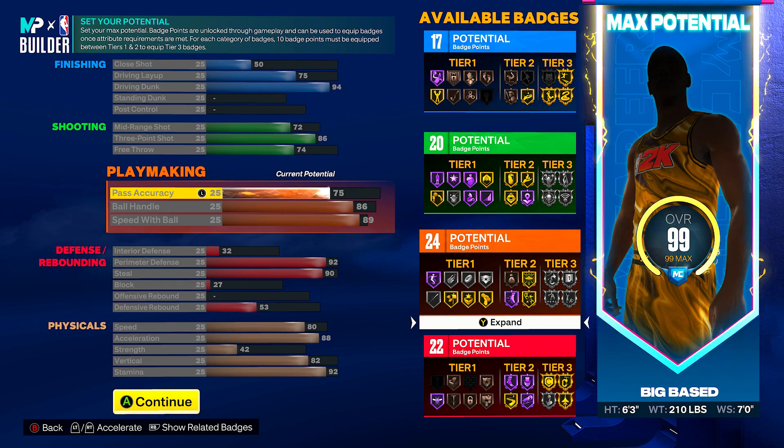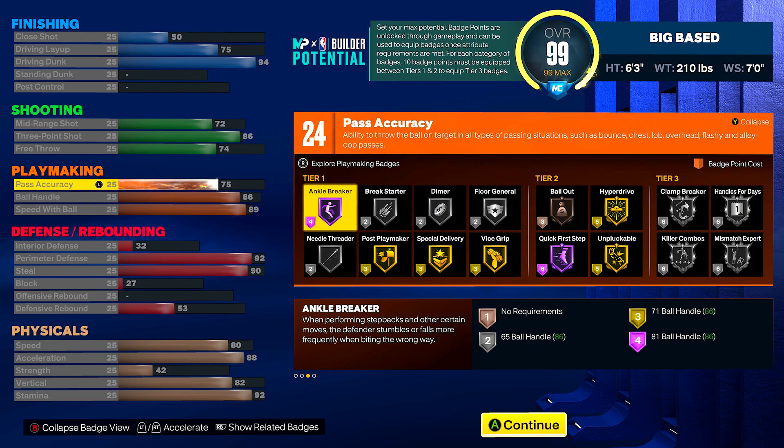The playmaking is nice too — you get 75 pass accuracy, which is just enough to zip the ball around, an 86 ball handle, and an 89 speed with ball. You get Hall of Fame Quick First Step in tier two, gold Hyperdrive and gold Unpluckable also in tier twos. Back in tier ones you get Hall of Fame Ankle Breaker, silver Downhill, Floor General, Break Starter, and Needle Threader. You also get gold Special Delivery — not really using Post Playmaker or Grip — but that gold Special Delivery might come in handy. Tier threes give you silver Clamp Breaker, silver Handles for Days, silver Killer Combos, and silver Mismatch Expert — 24 badge points.